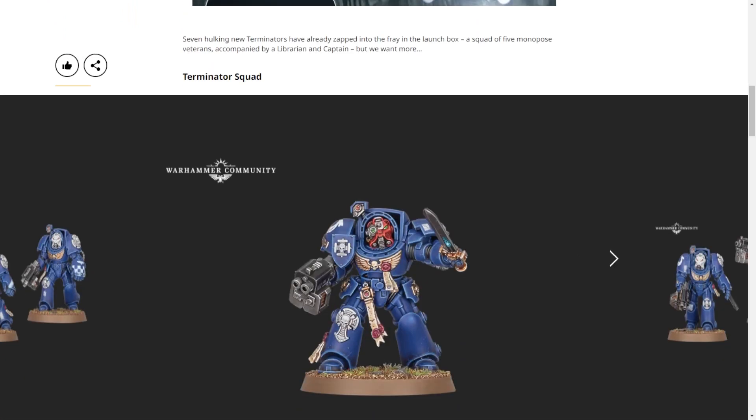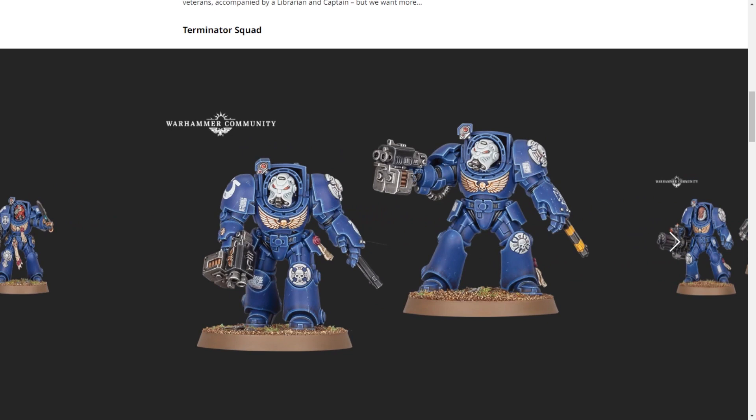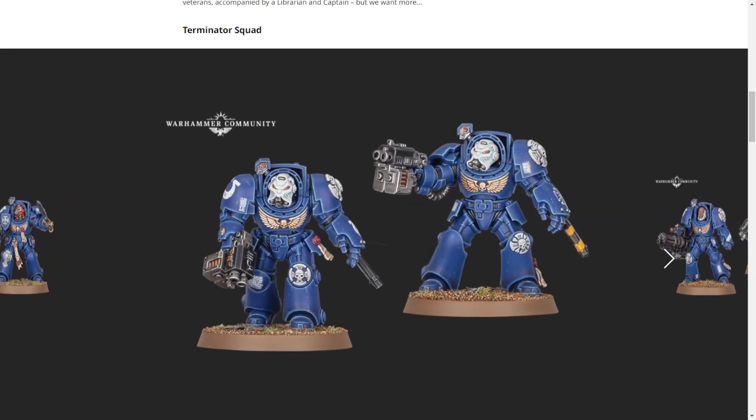Basically there's nothing new-new here right now. First off, let's start with the Terminators. There were monopose Terminators in the Leviathan box, and now we've got brand new multi-part kit Terminators that we all knew were coming. It's the multi-part kit but scaled up to the new size. They look fantabulous. They'll be a great way to get consistency between chain fists and power fists, because there's currently no way to just straight up make a chain fist.